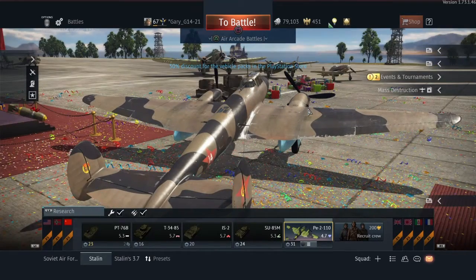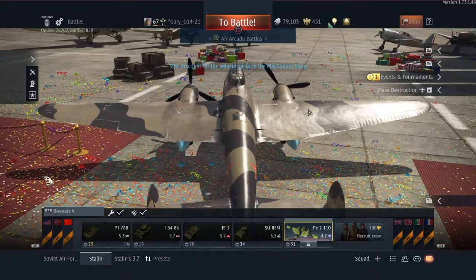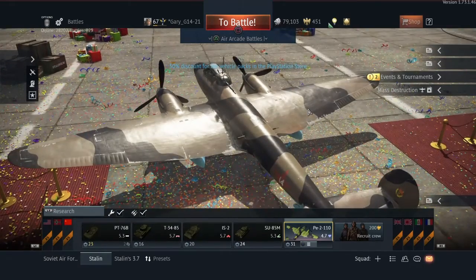And if you look in the background, you can see the pirate ship from the other year's April Fool's event — War Thunder Naval Battles or whatever it's called. Big crates of Stalinium, lots of presents and stuff. Is that a Yashanker on top? Yeah, that's a Yashanker on top of those presents with a machine gun.